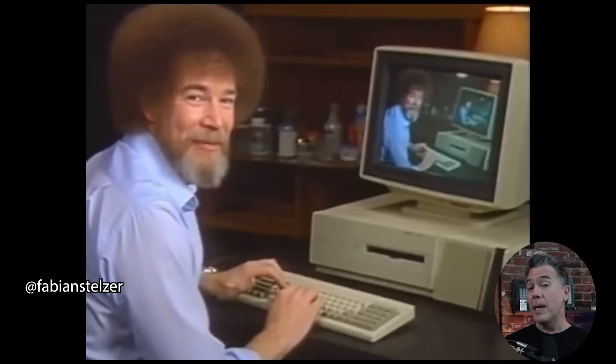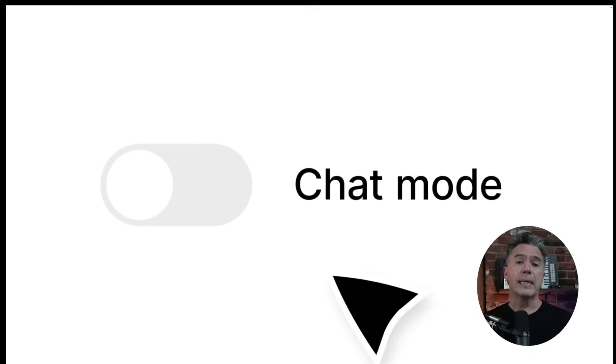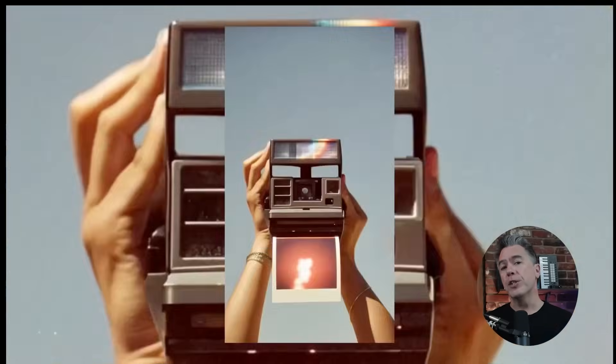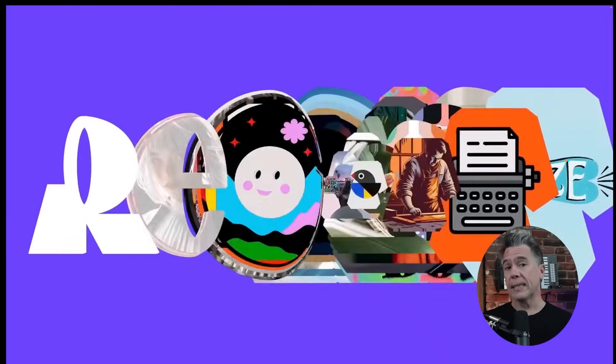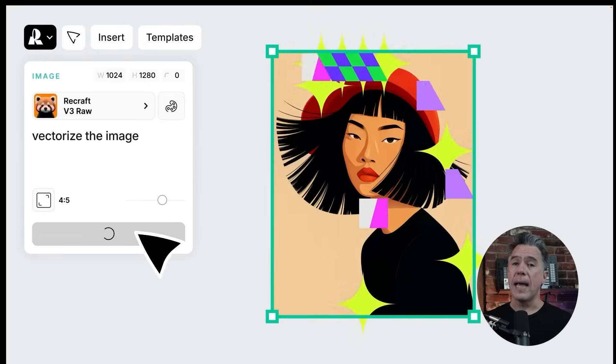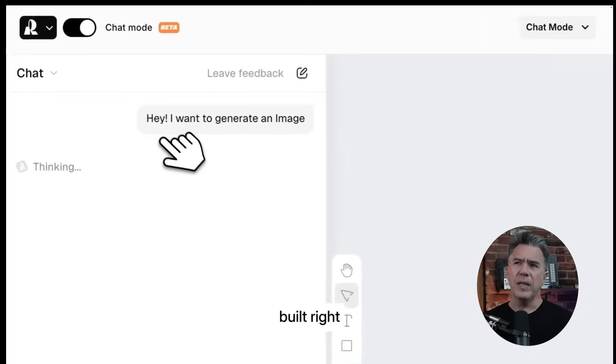Next up, OpenAI heeds the call with a big update to Sora — but first, this one is relevant to your interests and gets a little bit weird. Agentic workflows are taking off. I've got one for us today from our friends at Recraft, who were kind enough to sponsor today's video. Recraft is primarily an image generation platform aimed at professional creators and designers, offering a variety of models, styles, and editing features — and they introduced a new chat feature which you can use to generate, edit, and brainstorm with.